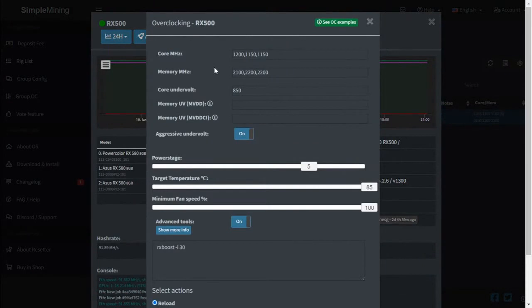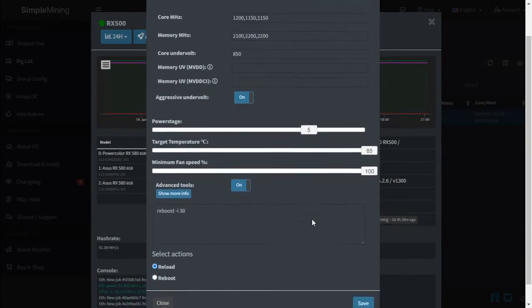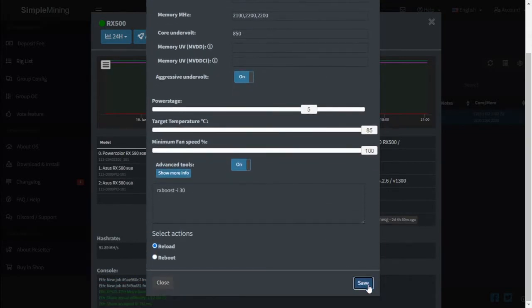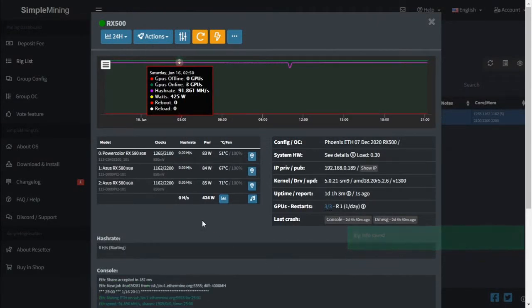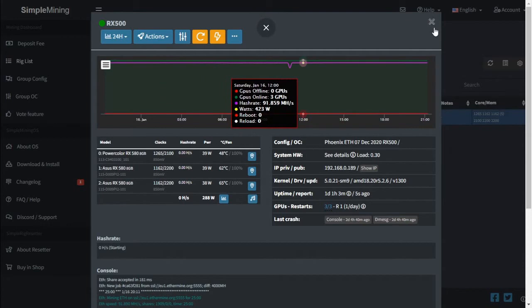Let's take a look at the overclocks. On the PowerColor we're running 1200 core, 2100 on the memory. On the ASUS cards it's 1150 core and 2200 on the memory. The core undervolt is at 850. Those are the settings we've got, and we're going to use the same settings on the older motherboard that we're swapping in.